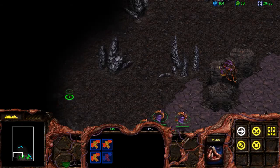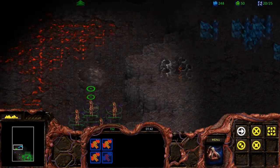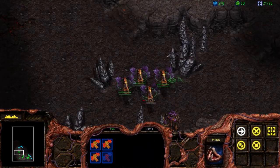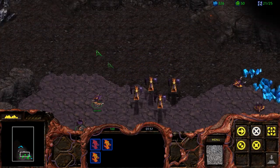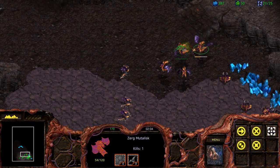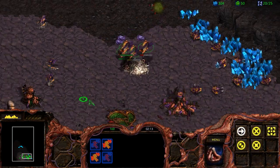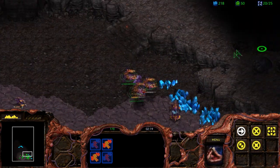As stated before, Zerg units do heal themselves, so don't worry too much when they start to go low on health. The Mutalists, as we saw in level 2 of this campaign, are a pretty effective flying unit — they're incredibly fast flyers, and with their glaives they can definitely pack a punch, especially if you have a group of 12 or even 24 of these guys. Definitely use them to your advantage, especially for harassment or quick hit-and-run tactics.